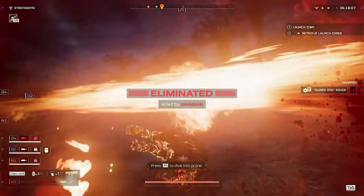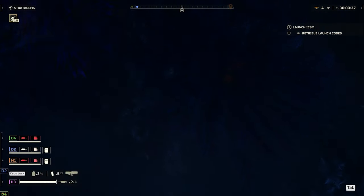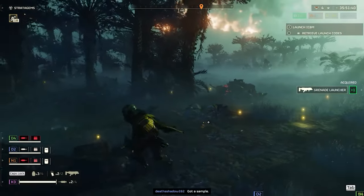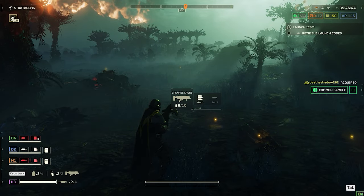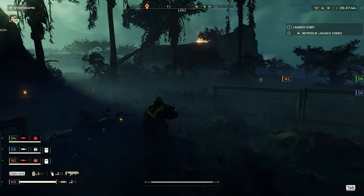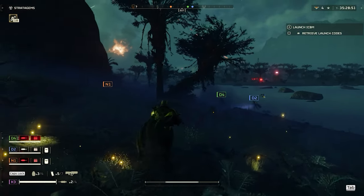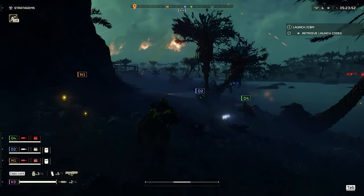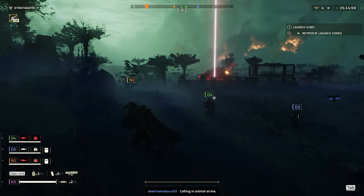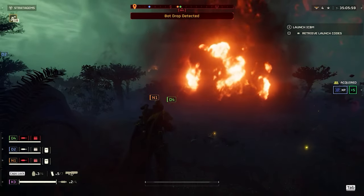They fixed timing issues that could occur in the extract E710 primary objective and changed button interaction behavior for buttons in bunker points of interest — helldivers now let go of the button after holding it for a few seconds. Helldivers standing next to ICBMs during launch will now get properly toasty with a chance of spontaneous combustion. The camera is no longer locked on the player's own corpse during spectator mode. Helldivers now take damage from fire, gas, and other hazards generated by other players, which makes sense given how friendly fire is very much a thing in the game.